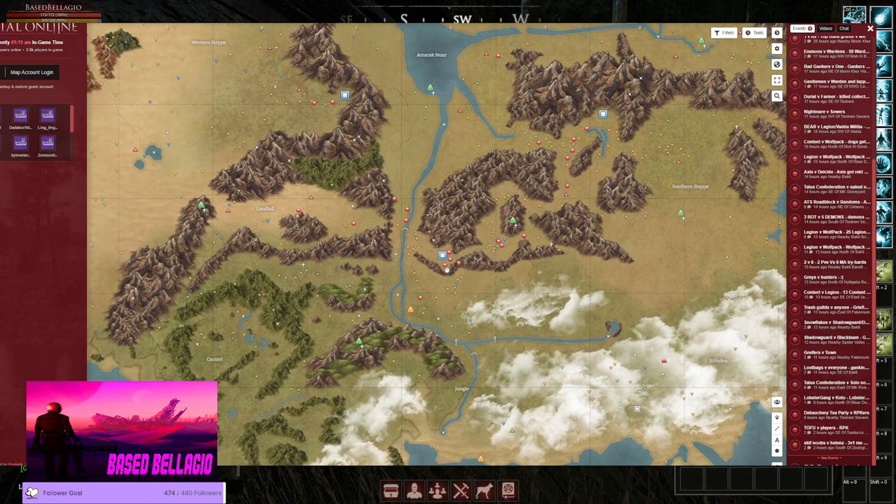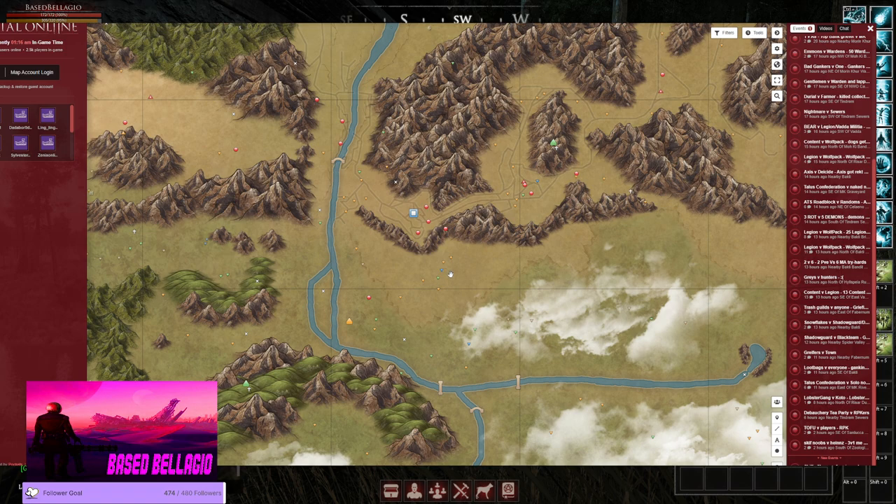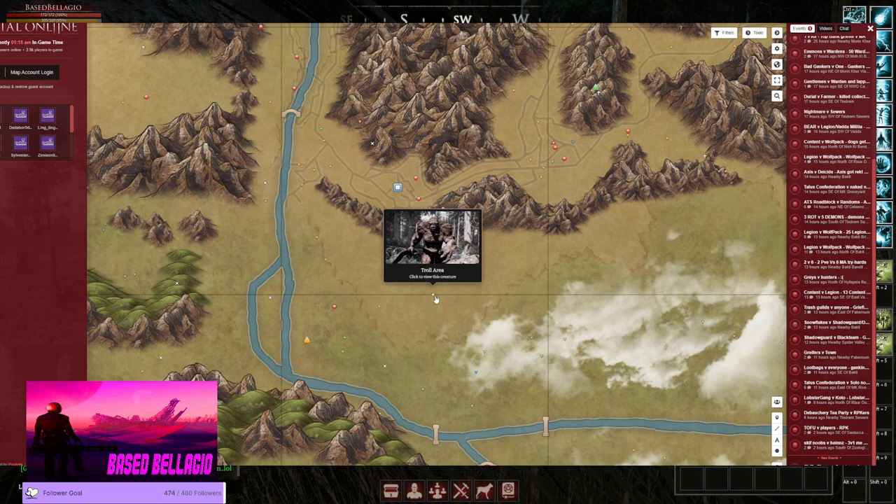Now there's a real easy horse spawn here near Bakhti - a mongrel horse spawn. This is your spawn. All you have to do is go southeast and you can't miss it. It's by Razorbacks, by Yellow Seppa, and by Trolls.